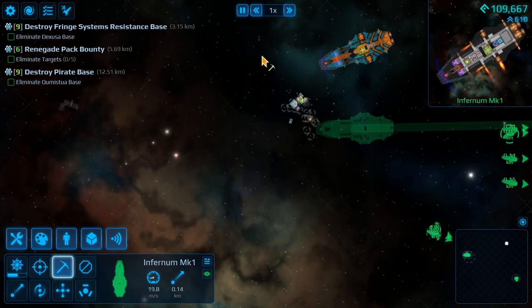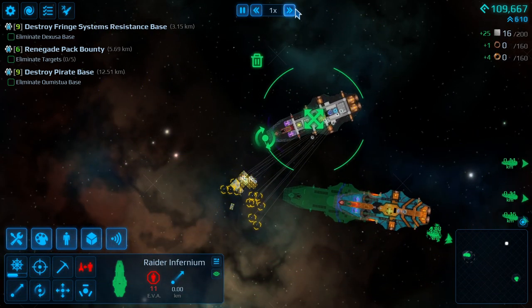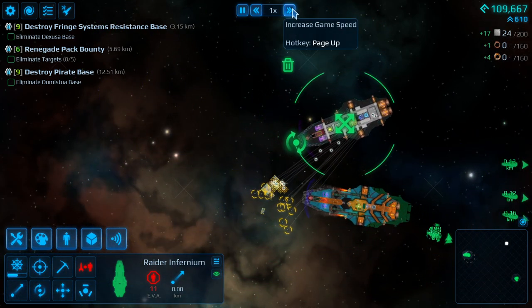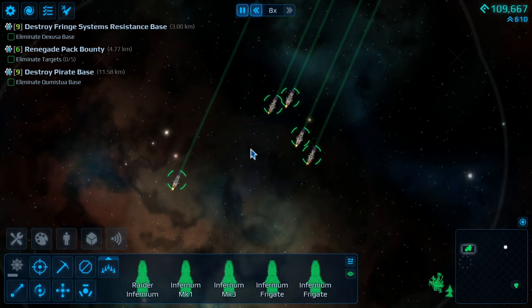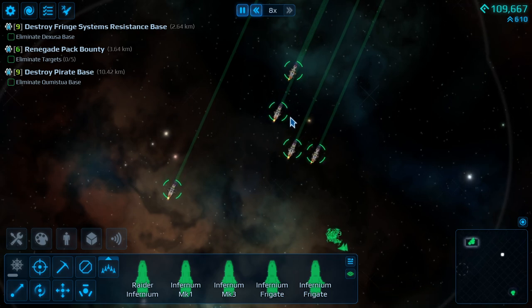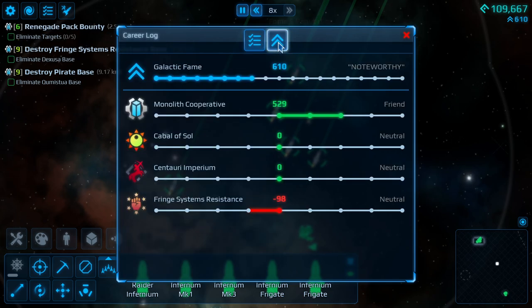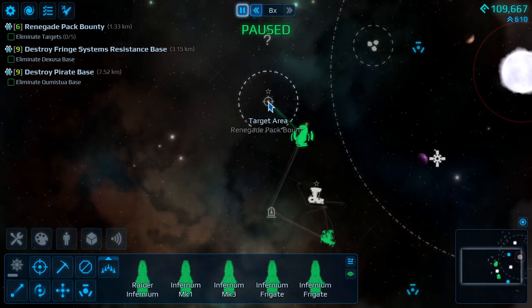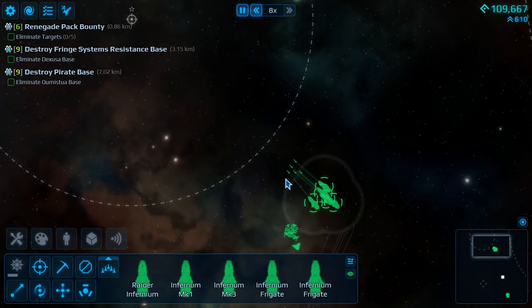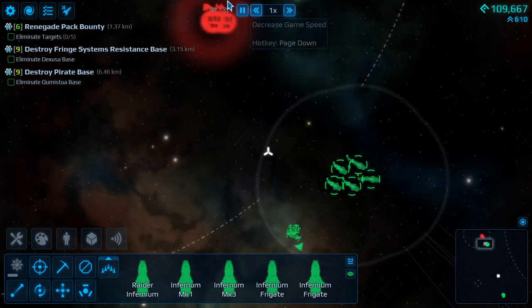Let's get our murder on. There's going to be a little itty-bitty bit of death. One thing I should mention as my fleet slowly moves into position: we are one step away from being at war with a fringe system's resistance. A lot of bounty that seems to do.